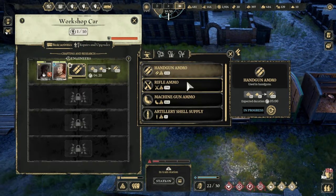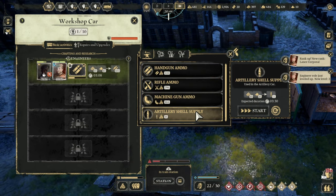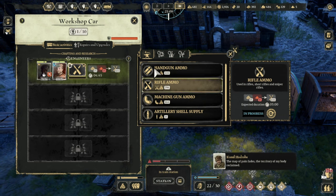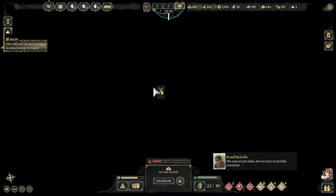I don't want to be making that ammo - I've got 200 of it. Let's make that. Oh, I've got an artillery shell! Well, I'll do that. There we go - let's go.